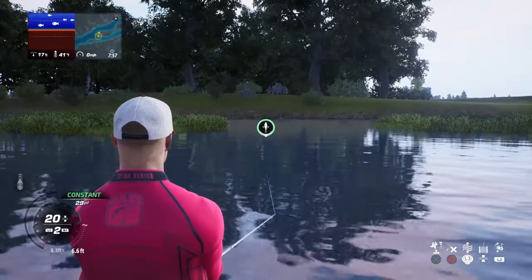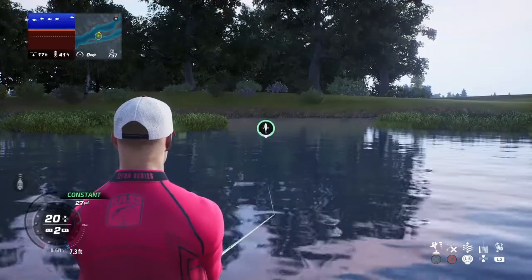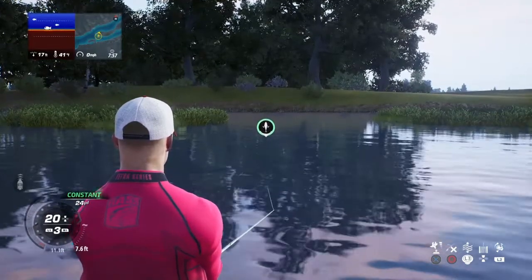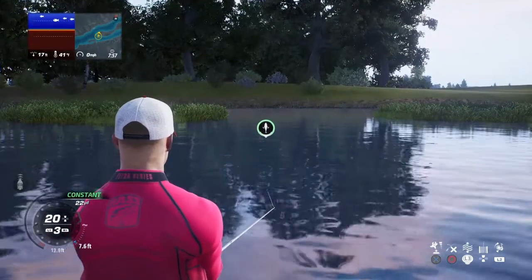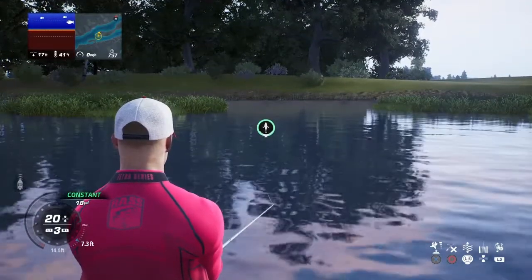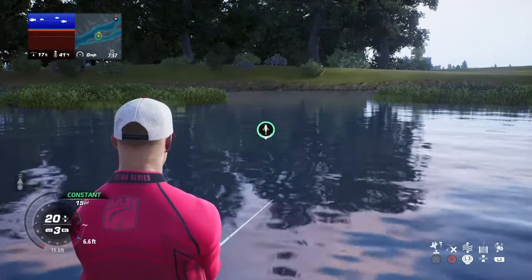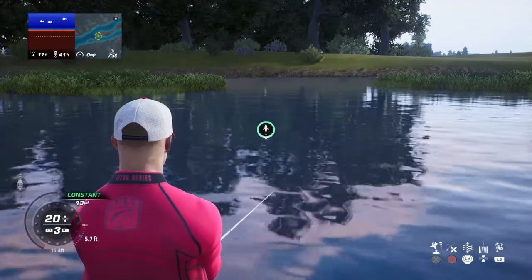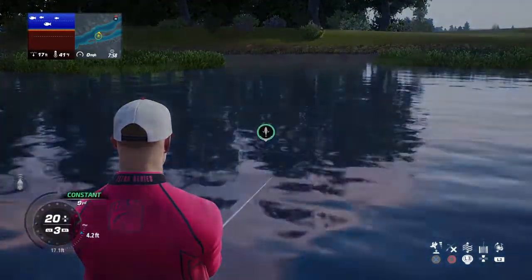We're seeing some fish on the fish finder in the top left-hand corner of your screen, moving left to right. You can speed up the reel pace — adjust the reel speed by R1 or L1 on your PlayStation remote: R1 to speed it up, L1 to lower it. Your drag is operated by the push pad on your remote — the up or down push pad portion of it.